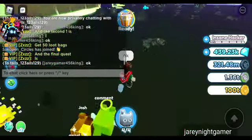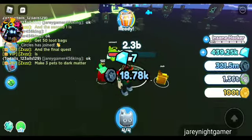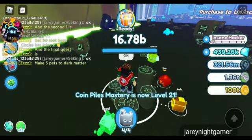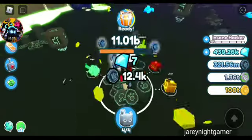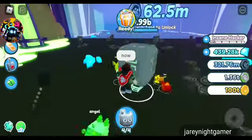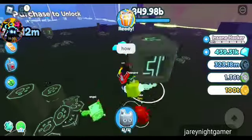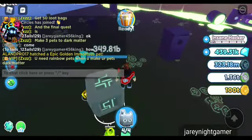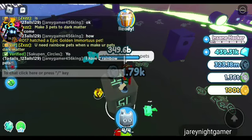The final quest is: make three pets that are Dark Matter. How do I do that? I've never played this part before and I don't know how to do that. You need rainbow pets — I have two rainbow pets.